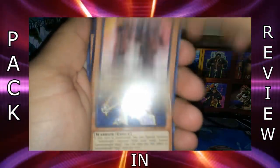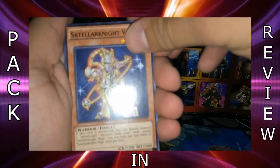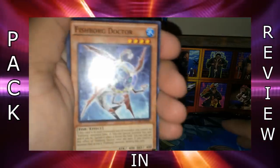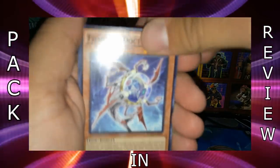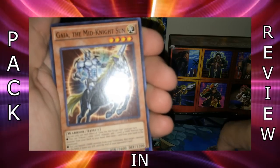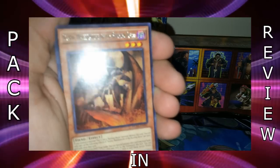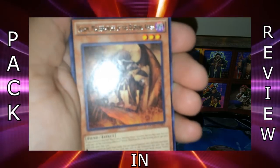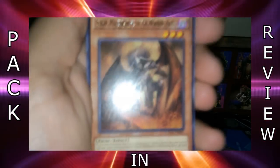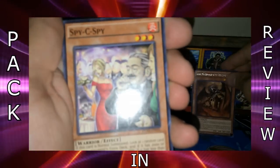Pack 1 results: Super Heavy Samurai Swordsman, Stellar Knight Vega — if this card is summoned, you can special summon one Stellar Knight monster from your hand except Stellar Knight Vega. Fishborg Doctor — maybe it'll bring Fishborg Blaster back someday, you never know. Gaia the Midnight Sun. Rare is Scarm, Malebranche of the Burning Abyss, which is one of those new cards that combos well with Tour Guide. And no foil yet — this is C-Spy: when this card is normal summoned, look at one random card in your opponent's extra deck; if it has 2,000 or more attack, this card gains 1,000 attack; if it has less than 2,000 attack, you gain life points equal to its attack.